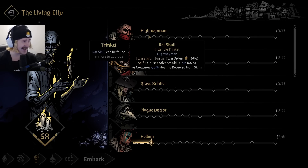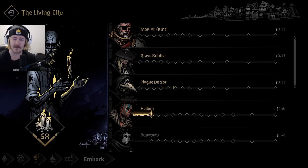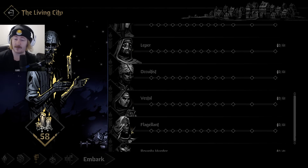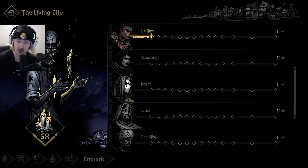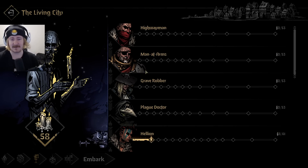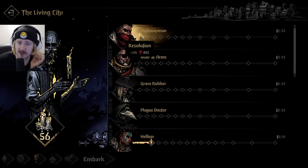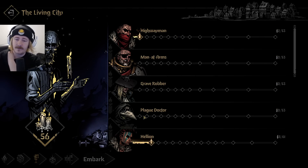Then maybe our highwayman in the third row and Barry at the back - I like Barry. That being said, there are obviously plenty more characters we could choose from, which is making decisions difficult. Let's have a look - five percent - let's get some highwayman upgrades here.